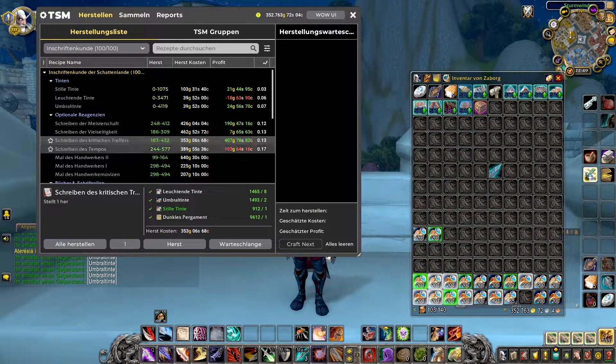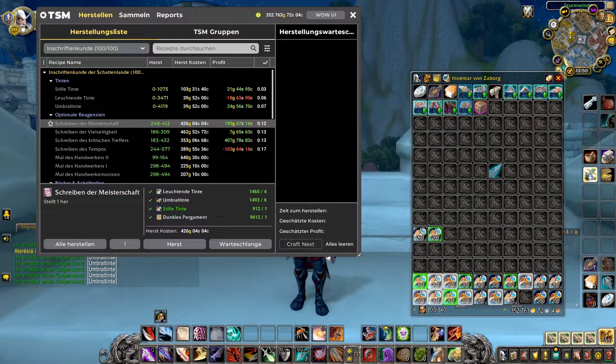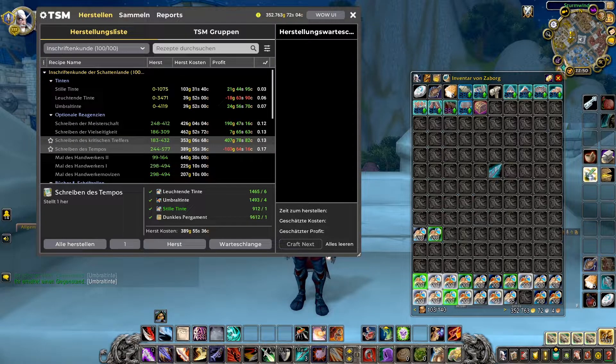However, judging from personal experience, that's basically nonsense because the prices jump back and forth. So my process is: I craft 20 of each and then just put them on the auction house whatever the price is. Of course, if the price is way too low — like 300 or 400 Gold — I just don't list them at all until the price recovers. That's how I try to maximize my profit.